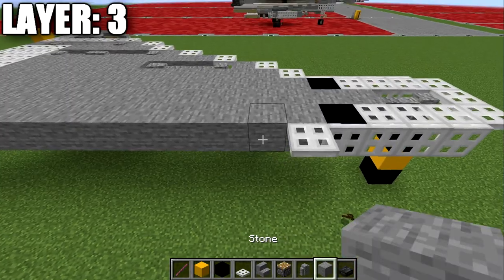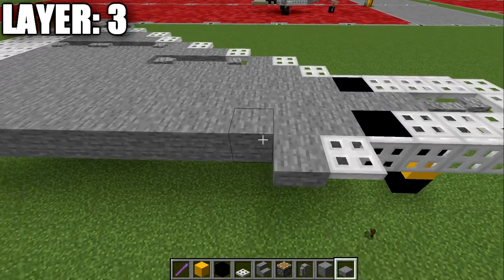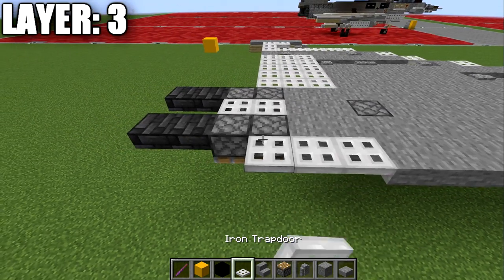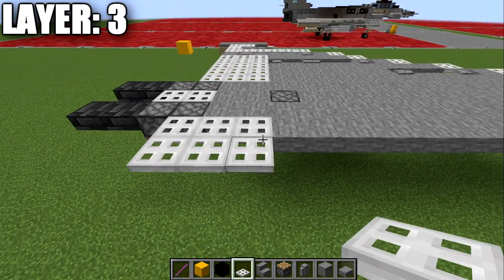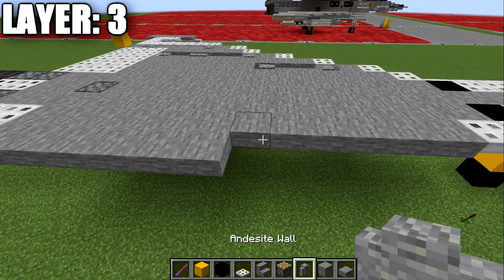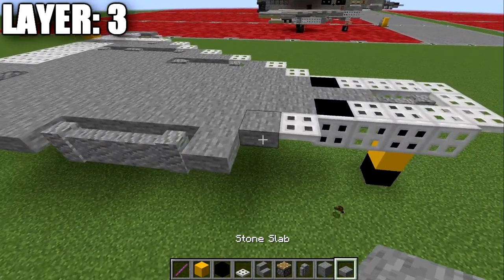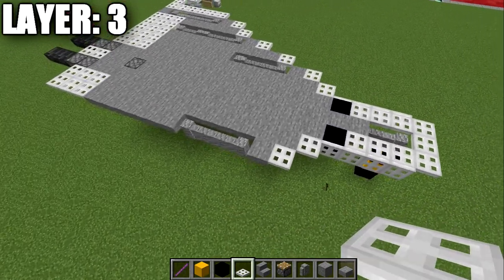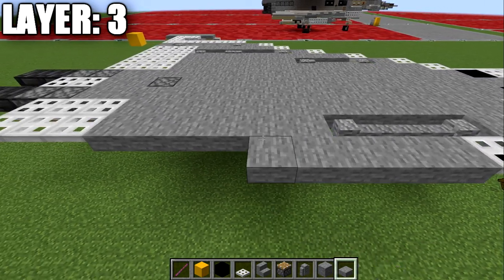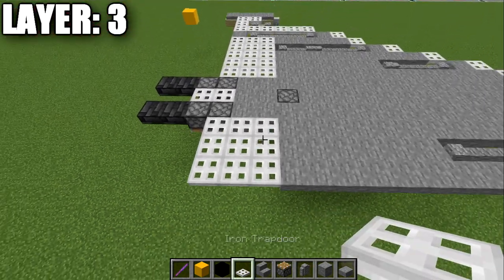We place down another iron trapdoor, then grab stone slabs and place a row of twelve stone top slabs back, then three iron trapdoors after that. We place a second row of iron trapdoors to the side, then six stone top slabs forward. Then four andesite walls, a stone top slab, and an iron trapdoor. After that, place an iron trapdoor coming off the side of this wall, then nine stone top slabs going back, followed by another row of three iron trapdoors.